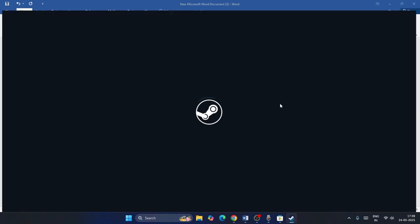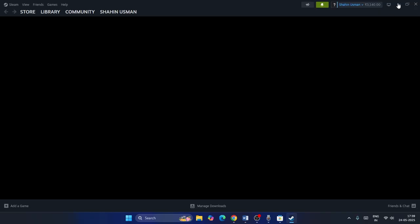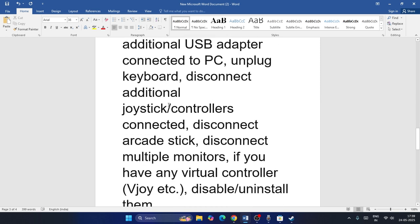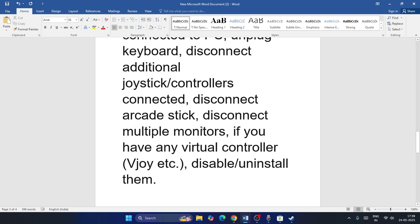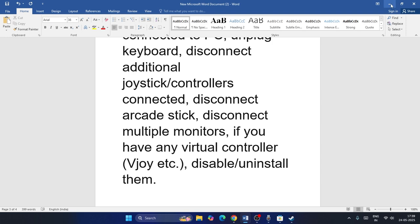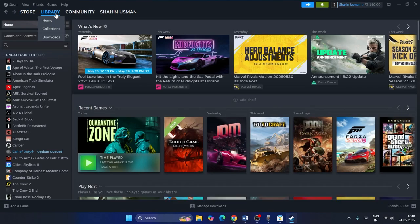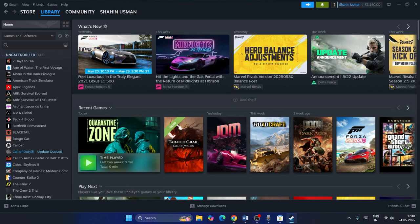The next step is to disconnect all additional USB adapters connected to the PC — unplug the keyboard, disconnect any additional joysticks or controllers, disconnect arcade sticks, disconnect multiple monitors, and remove any virtual controllers. Once everything is successfully disconnected, if you want to play with just one controller, plug only that controller back in and check.